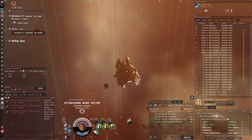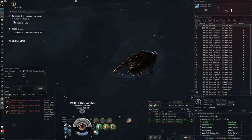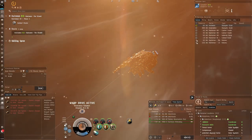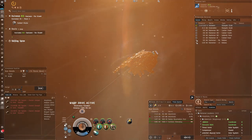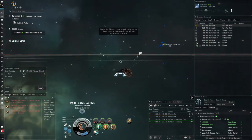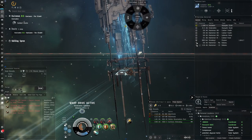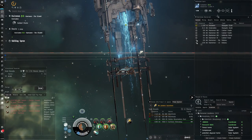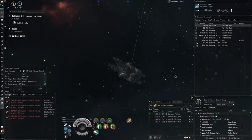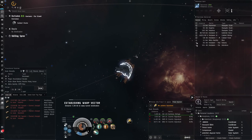This stuff in high sec is really relaxing and can be profitable if you're lucky, but you can often go for a long time and not find anything, which can be a bit disappointing. So I was thinking of doing something different later — taking this Drake to low sec to hunt the clone soldier NPCs. Clone soldiers are a particular type of NPC that can spawn in belts, and they're relatively common. I actually used to earn ISK hunting them in low sec a long time ago when I was an alpha clone, and I imagine it'll go a lot smoother now as an omega with good skills.